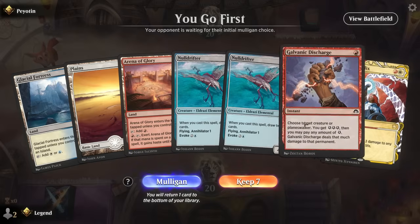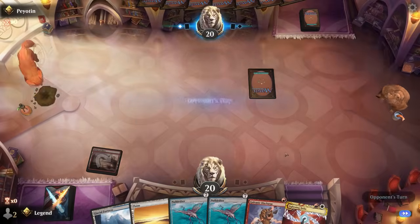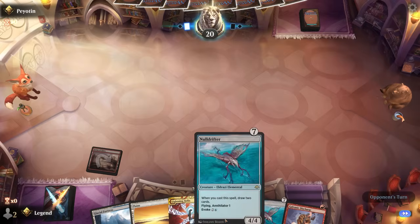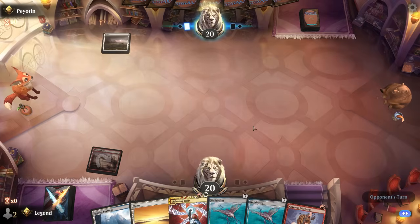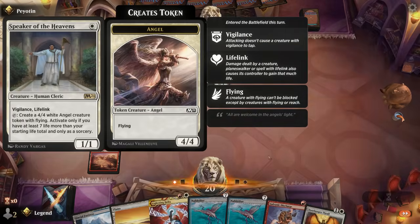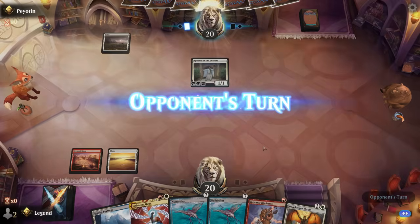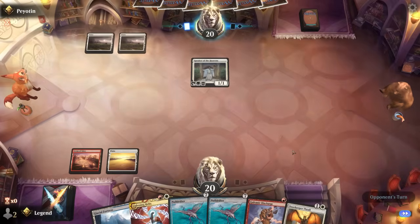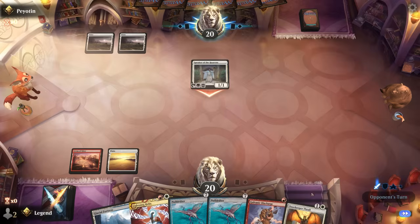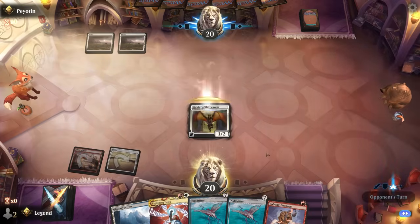We're on the play, missing Torpor Orb effects, but we have Null Drifter and some removal — we'll try it. Play Arena on turn one, Lightning Helix available on turn two if necessary. We found our Thrall — perfect. We might even be able to set up an ambush on the 1/1 if it attacks. That worked.